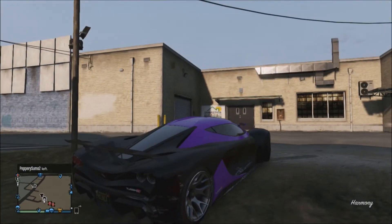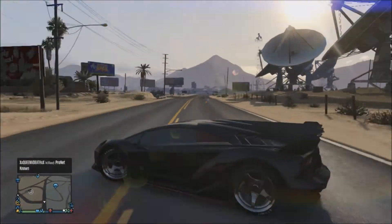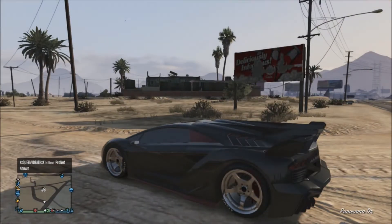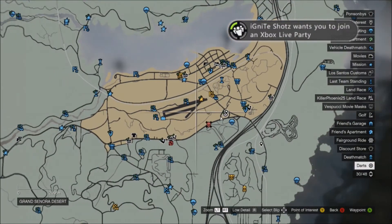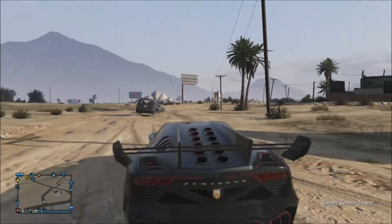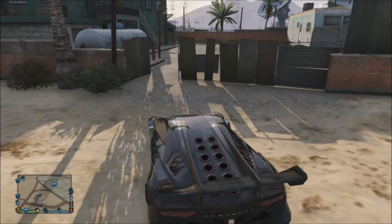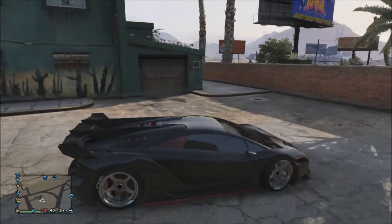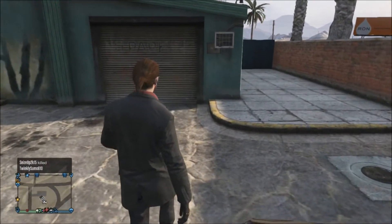Alright guys, we're here at the next location. If you don't know where this is, it's where the giant satellite dishes are. We're right here beside Sandy Shores Airfield, up in Sandy Shores. The garage was meant to be located at the back here, but — actually, here it is right here. I'd assume this would have been a two-car garage.